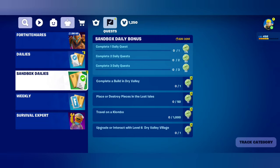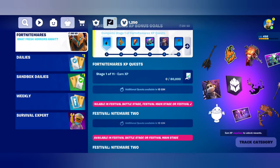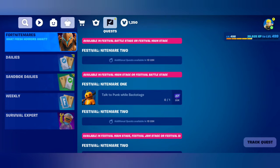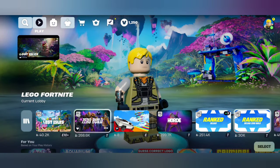Lost Isles — place for destroyed pieces. Travel on a Clombo for a thousand meters in the sandbox — that's not bad. Craft weapons, deal damage to enemies with ruined weapons — that's easy. Deal melee damage. Defeat enemies with a cannon. They're giving us a lot more stud things — that's cool. Earn XP to get an upgrade — that's funny. Talk to Punk while backstage. Fort Nightmares looks pretty good — it looks like we're gonna have a lot of fun, and Horde Rush is back!